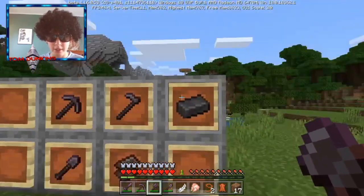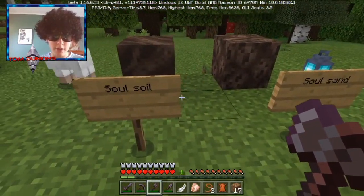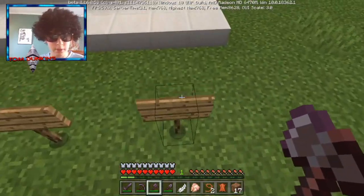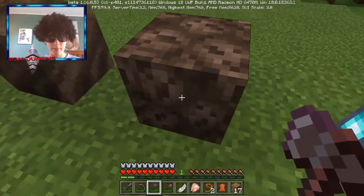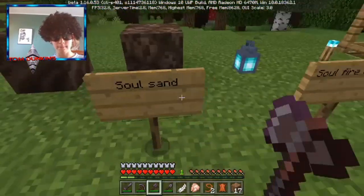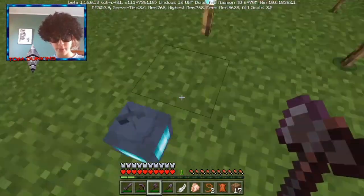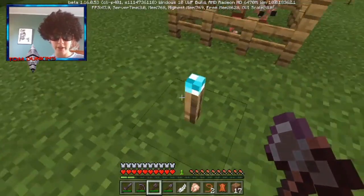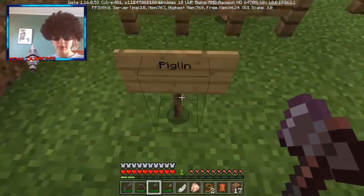Here we have our netherite scraps and our netherite ingot — that's pretty cool. Here we have our soul soil, which is a bit different, and there's our soul sand which is already in the game. Here we have our soul fire lantern — that is really cool guys — and our soul fire torch. Oh my gosh, that is epic!